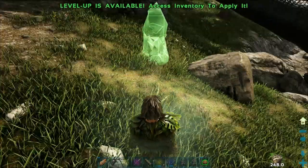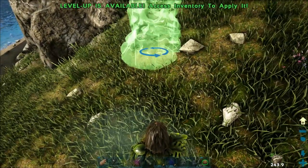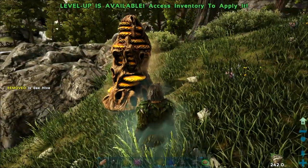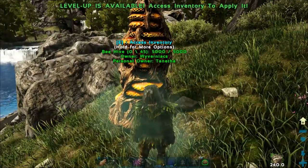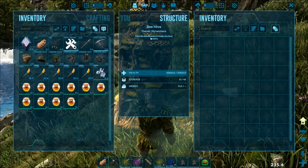To make your own beehive work, you will have to keep it stocked with rare flowers. If you want to relocate it, you will have to use the demolish option. Don't worry — your queen bee will remain and can be picked up again.